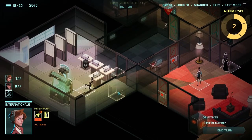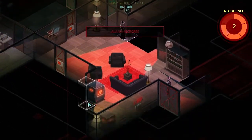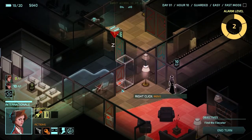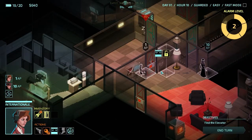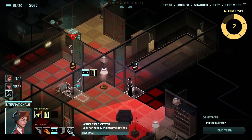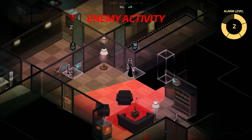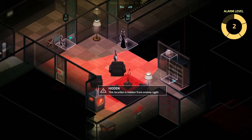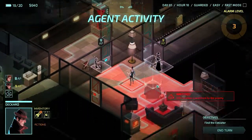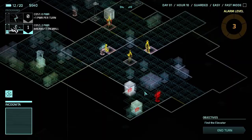We'll end our turn. I need to get rid of that camera. There's a corporate safe down there, so we can access those corporate safes. Go to this door and unlock it. We could pop the wireless emitter but it wouldn't actually reach what we want. We'll end our turn — the guards are going to come back. While the firewalls aren't ridiculously high, we'll hack those corporate safes.